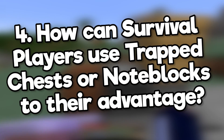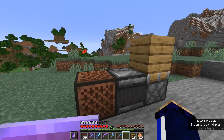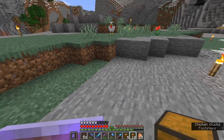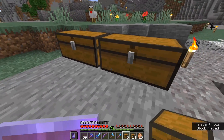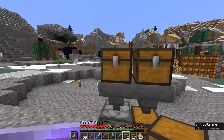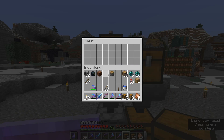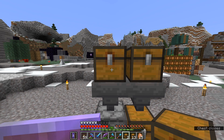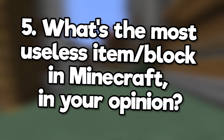How can survival players use trapped chests or note blocks to their advantage? Note blocks are really good for triggering observers once, unlike other components which change state multiple times. Trap chests used to be much more valuable when you couldn't place regular chests side by side — you would alternate chests and trap chests to make a storage system. However, they still have some use in survival: they can keep a hopper locked so it doesn't pull items out of the chest until you close it.